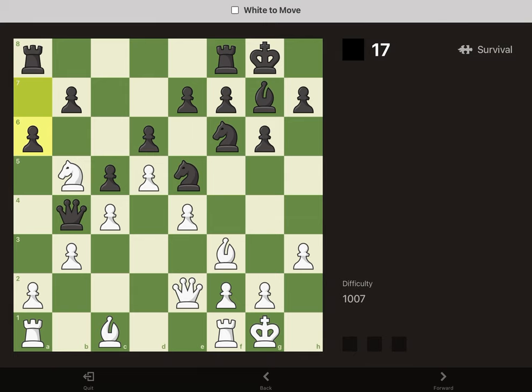In this position, we can take bishop D2, attacking the queen. All the escape squares will be covered, meaning we win the queen. We can just take the knight and then take the queen.